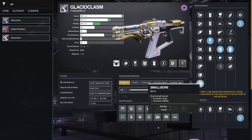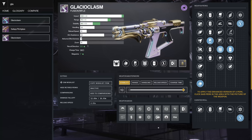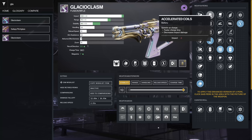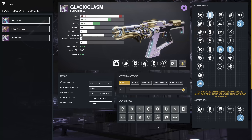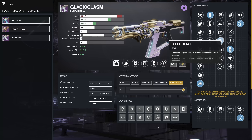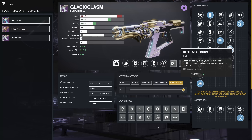Glacioclasm is all about having fun with a big fusion rifle — it's a high impact frame so it's got a slow charge time. Recoil in my loadout is pretty vertical because I put on a Counterbalance Stock, taking it from about 78 up to 93 — a very tight vertical pattern. Stability and range help push it out a bit farther. If you want the biggest damage, use Liquid Coils; if you want it to charge faster, go Accelerated Coils.